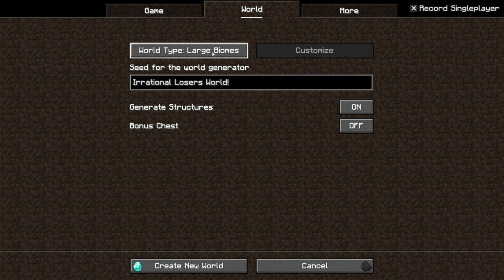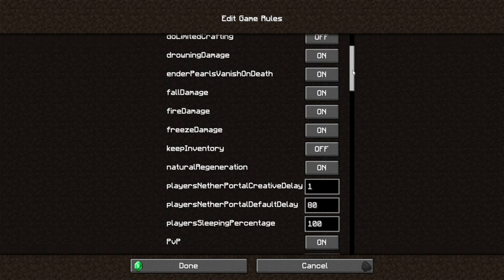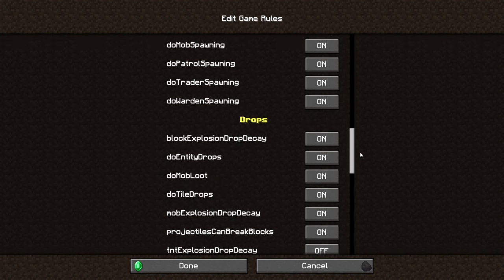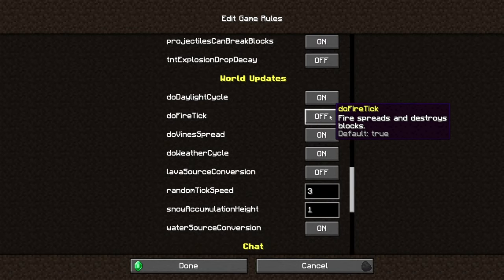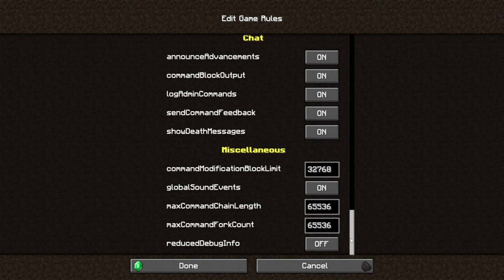I always go large biomes because I prefer them — it allows for more exploration and bigger builds. Small biomes is good too, and amplified can be fun, but I'd say keep it either default or large biomes. One thing I do is take off the fire tick, which stops the spread of fire, because I use fireplaces and things like that. And that should be it for everything else.